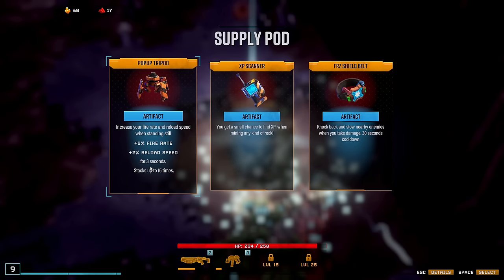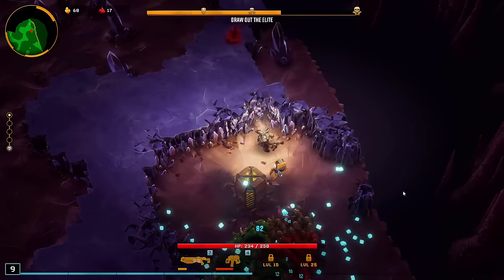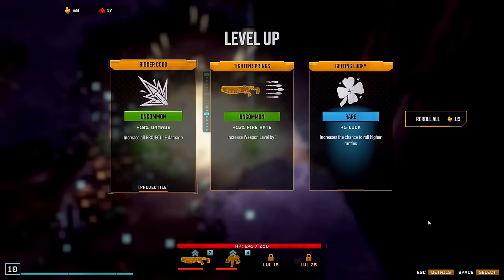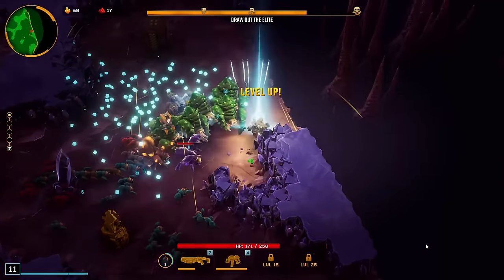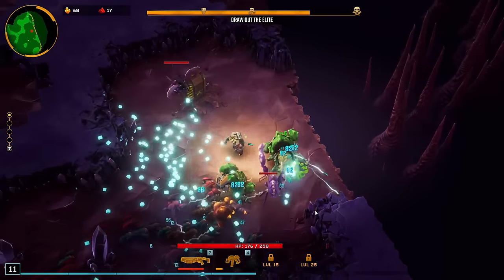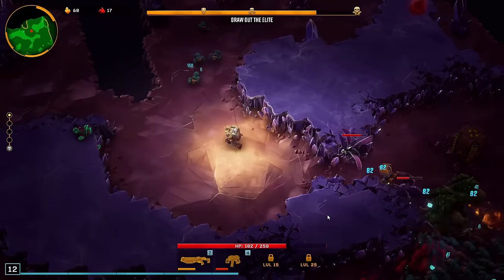Fire rate and reload when standing still — yeah, if we can stand still, that will definitely increase our damage. Also, we are on Hazard 5. I just wanted to make sure because everything died so quickly. It is some early luck. Some move speed — doesn't really help us later with the damage, of course, but it will help us over the course of this run. Also, some armor. We are set defensively, kind of.